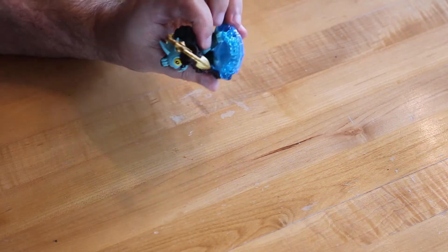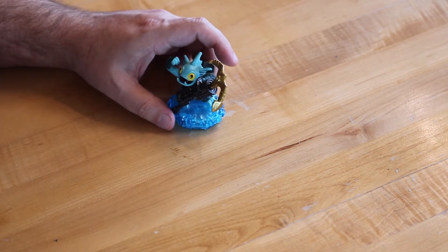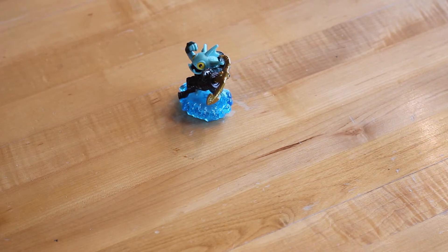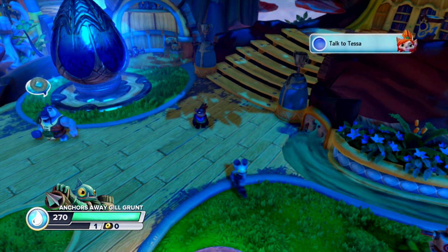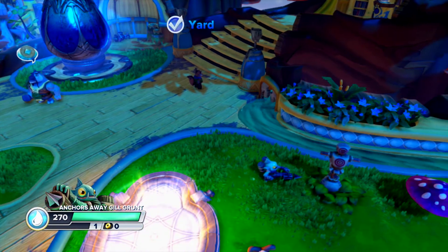Overall, I really like it. I can't wait to actually get him in-game and try him out to see if he has any new skills and what his starting stats are going to be like. So let's go put him on the portal and check him out. Here we are back again in Skylanders Swap Force, and today we're going to take a look at Anchors Away Gil Grunt. We'll look at his starting skills.